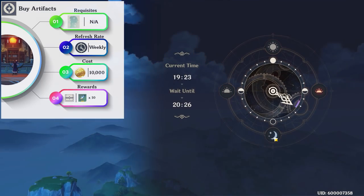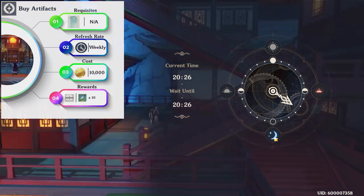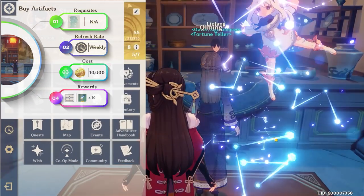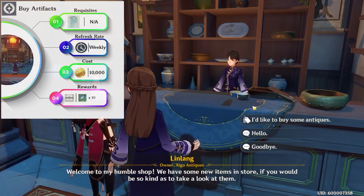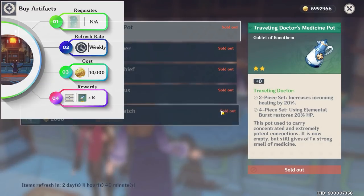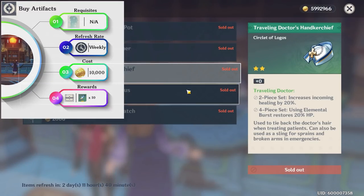Just like the blacksmiths, this process takes less than a minute. One thing to note, however, is that Linlang will only appear to shop between 22:30 and 5:59 — that's 10:30 PM to 5:59 AM for those of you who use a 12-hour format.